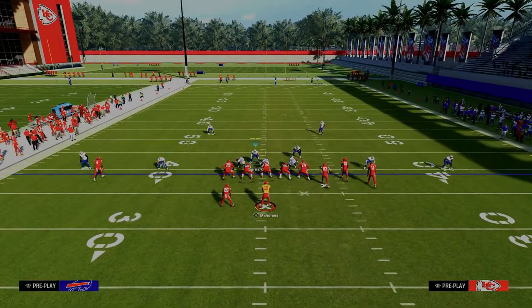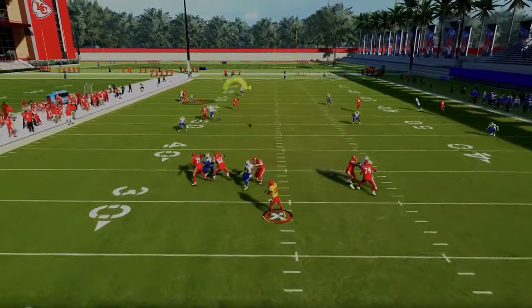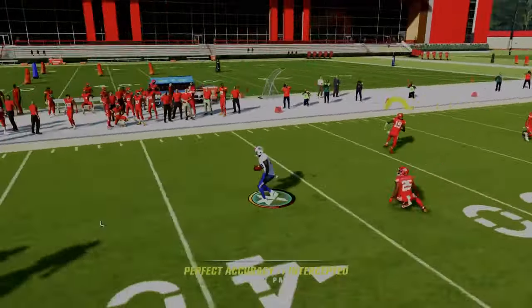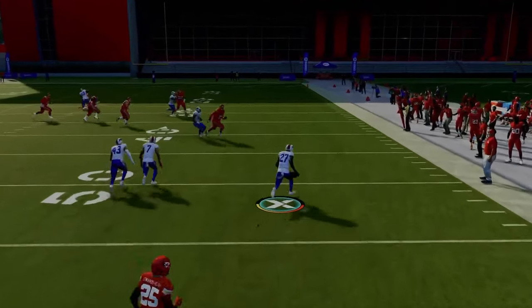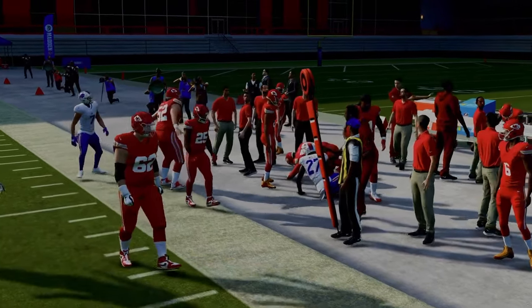I'm just going to run a simple play like verticals and user this little hook area of the field. What you'll see is if I try to throw this crosser, those deep out zone knockouts are either going to knock the ball out or they're going to react so well in zone coverage that they're actually able to intercept it.